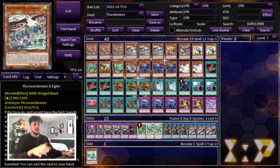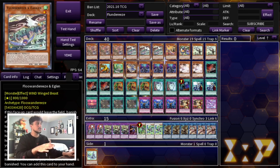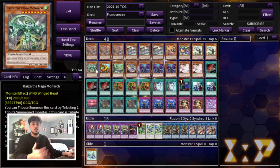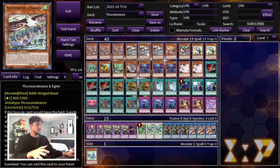You're normal summoning Robina to search a level 4 or lower — most of the time Eaglin. All Plunderies effects have the same clause where after the effect resolves, you can normal summon a Winged Beast monster. So Robina searches Eaglin, Eaglin gets normal summoned, Eaglin's effect searches level 7 or above. That's where you search your big tribute-summonable monsters. Then you tribute summon — usually Impin going first, or Ryza going second.